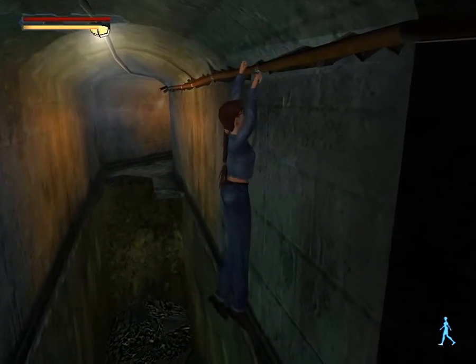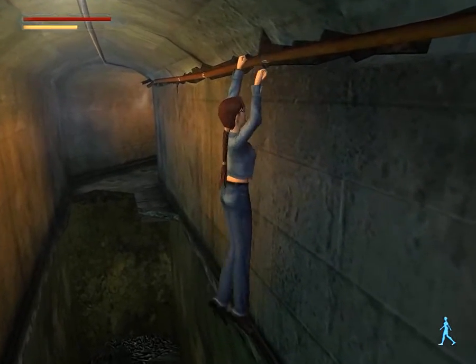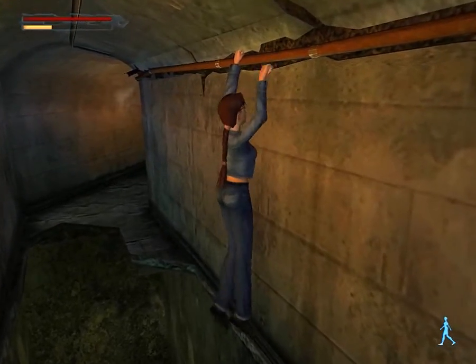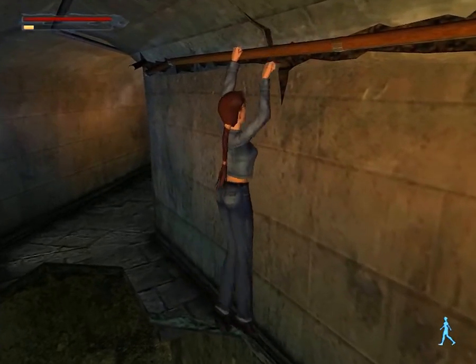Then we need to do a kind of a hand grip thing here. That annoying grab bar means if you hang on too long, she'll fall off. As long as you grab it while she's standing next to the hole rather than a bit further back, she should be able to get across. It's a bit annoying.